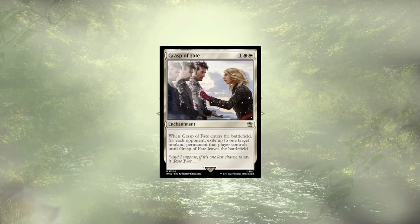Grasp of Fate is up to the same trick, though in a little bit more of a limited scope. When it ETBs, we get to exile one non-land permanent per opponent until it's gone. With no Vanishing in the deck, this one requires our opponents to remove it all on their own, and it still isn't the type of card I feel is strong in Commander with three players looking to remove it.